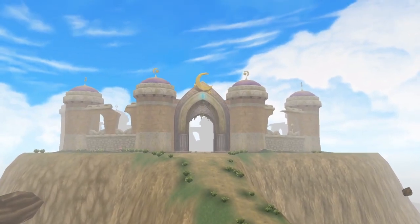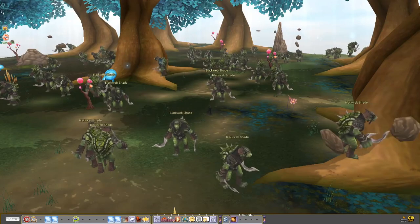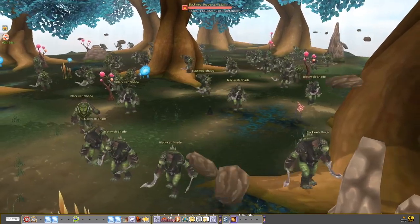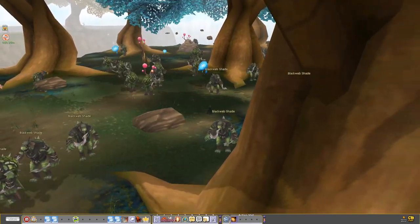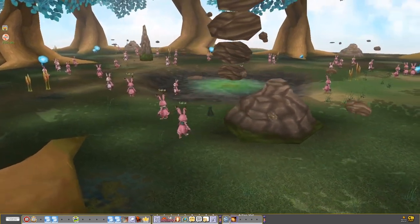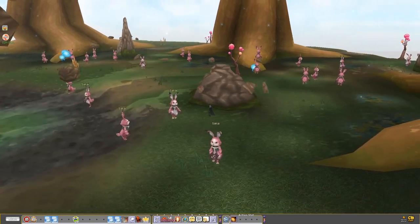Traceia benefits from a high Pena per hour ratio. Following the same scenario as in Asria, Traceia consists in finding the Black Web Shades, known for having the highest spawn density in the game — the Mammoth, located within the middle right island according to our map. This is the best farming spot before going to Cascada, but if this spot is already occupied by another player, I have an alternative for you: the Sakais, located on the bottom left island of the map. They are slightly less efficient than the Mammoth in terms of spawn rate, but they drop higher level items than the Mammoth and even more frequently.